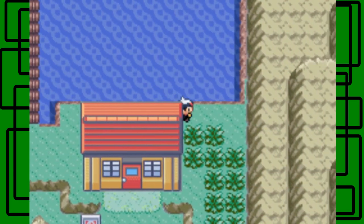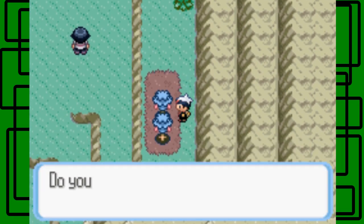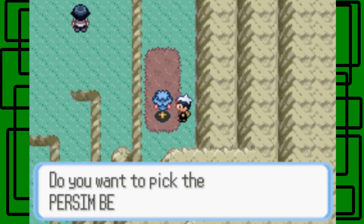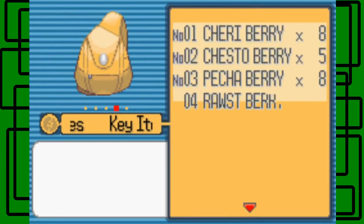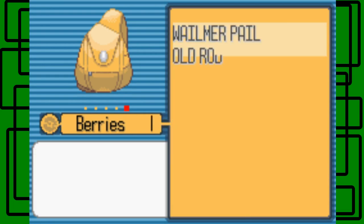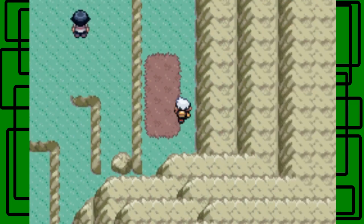Behind this house there's a path where you can get some Persim Berries. We have six Persim Berries — maybe more since we may have already had some. Actually, we had one Persim Berry already in our bag, because we have seven now and one plus six is seven. Persim Berries are a held item that heals confusion. I already have a Yellow Fruit, but maybe I can use it as a held item. Skarmory is level 18 — we got this.